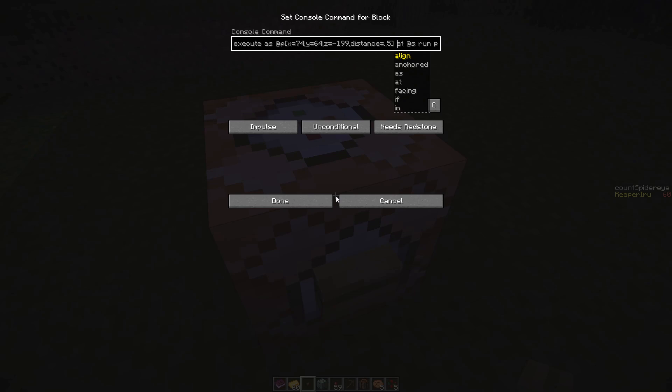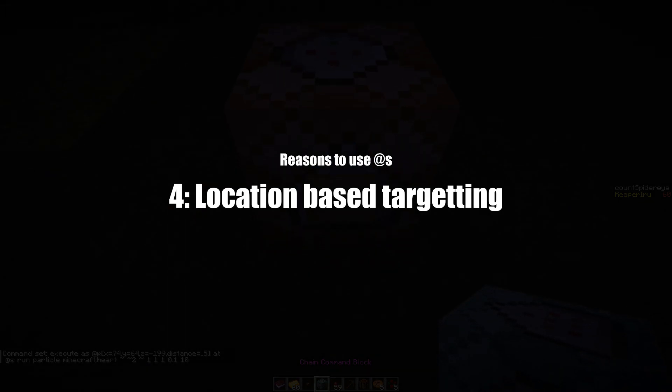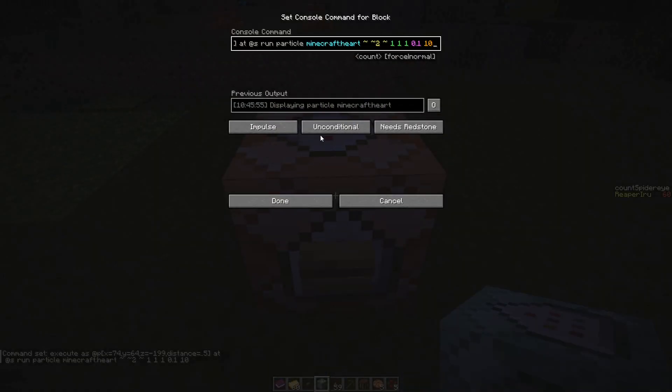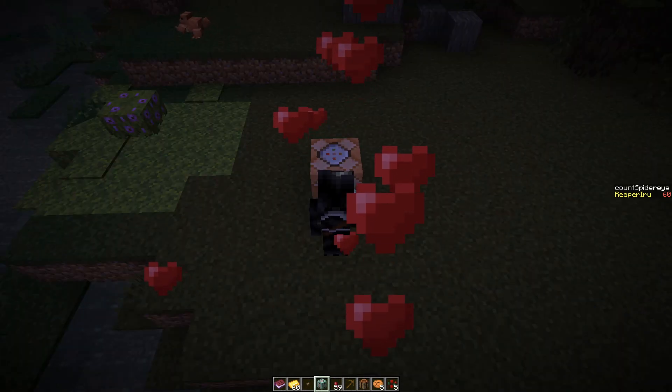The most prominent way you would use @s is when you want to target the location of the executing player. You can do that by adding @s — officially, of course.